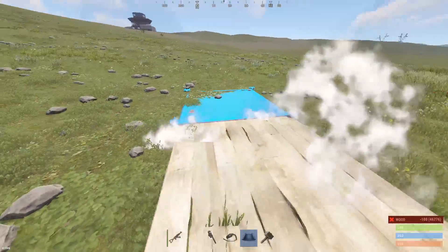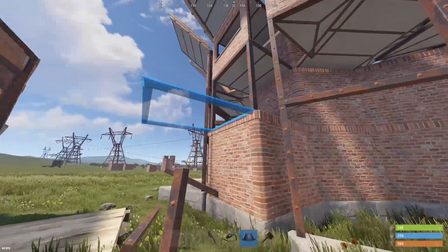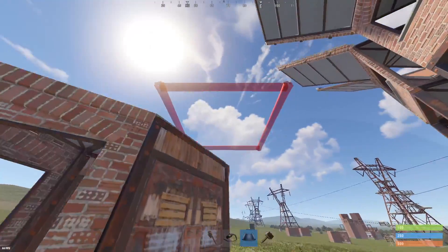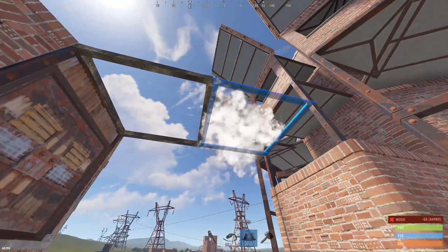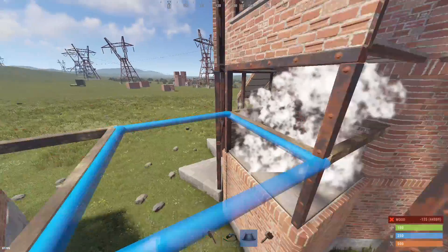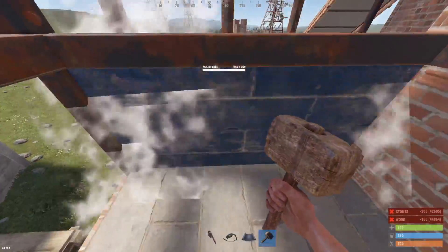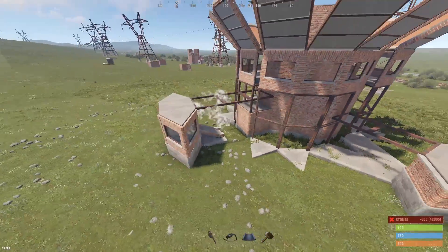Have you ever been building a gatehouse and realized the terrain doesn't let you build out a detachable external TC? If your foundations don't connect directly to your main base, or if you just don't want to have foundations on the ground, you can use floor frames instead to directly connect them to your main base. If you have issues with stability, connect it to your main base first and then fill in the center. The upkeep for your gatehouse is now connected to your main TC in your base.